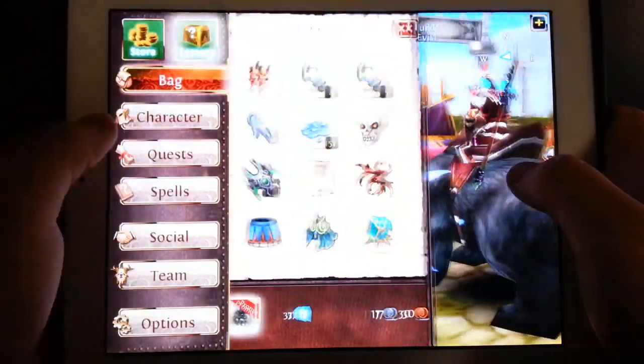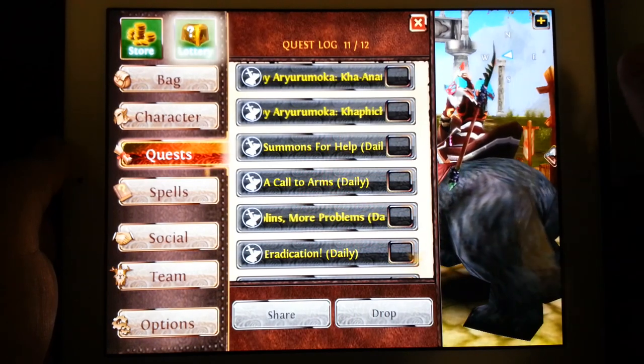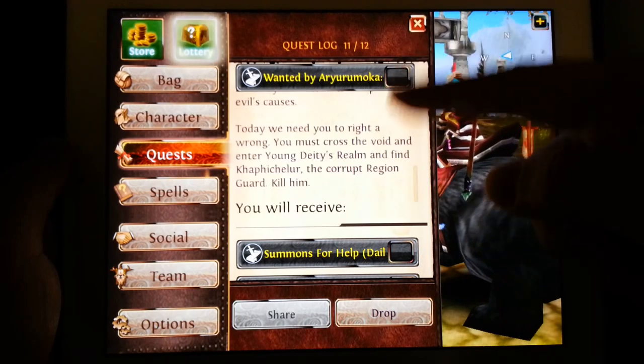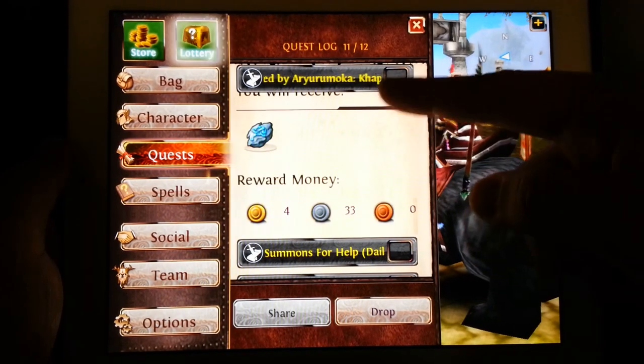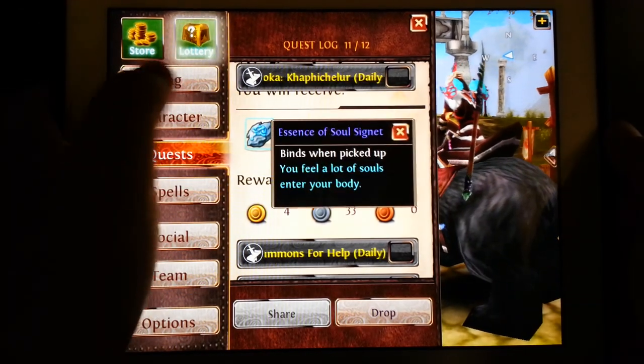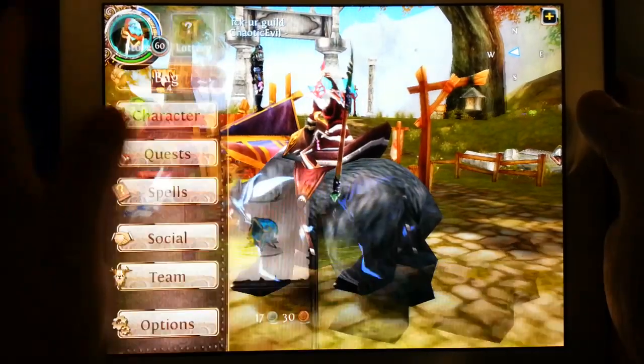Once you do these dailies, you have some dungeon ones and some where you just grind on mobs and turn them in. What you're going to get from completing them are Essence of Soul Signets, and once you use those you're going to get quite a few of them.